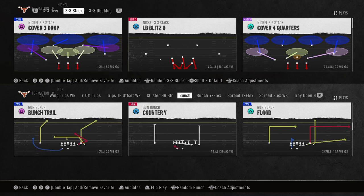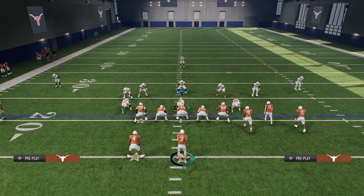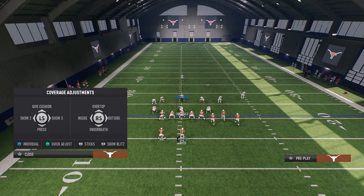The play bunch trail out of the Georgia offensive playbook is one of the best Cover 3 beaters in the game. It's going to absolutely destroy Cover 3 over the top.